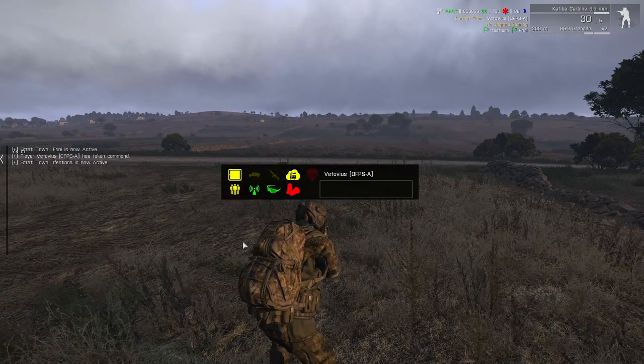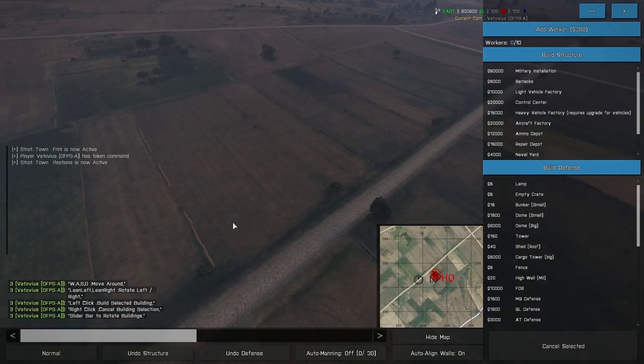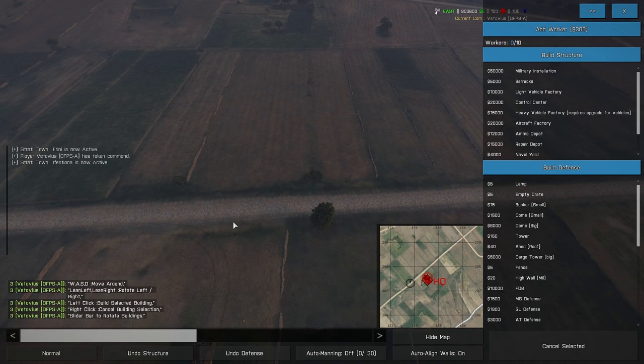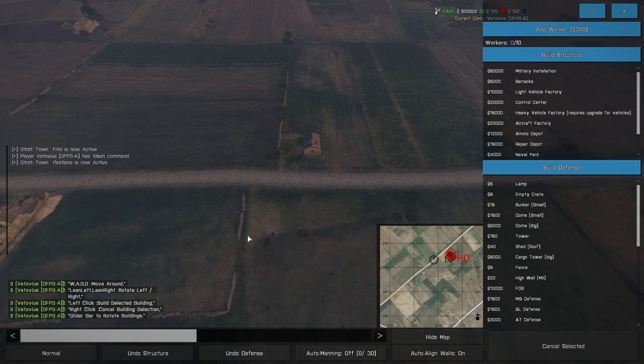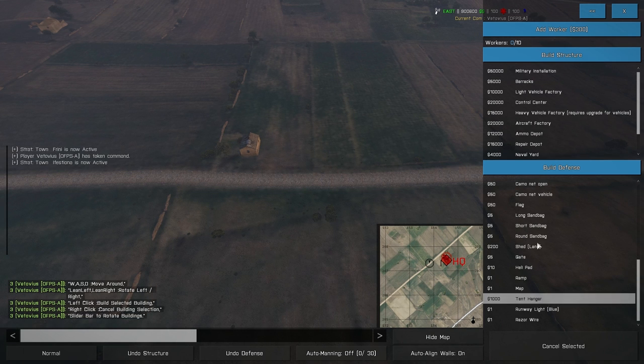You're going to go ahead and open up your build menu and start placing down some structures. And I'm not talking about factories yet — I'm talking about factory defense. You don't want these things out in the open. So go down, find the tent hanger, and we're going to build a few of these.